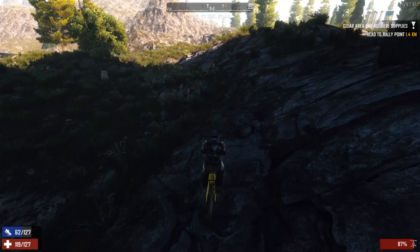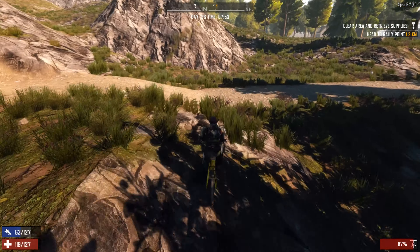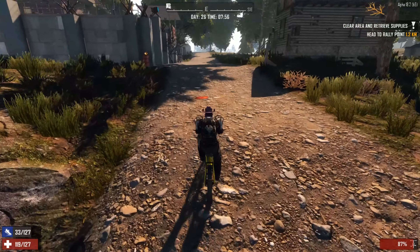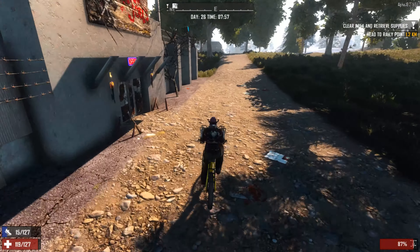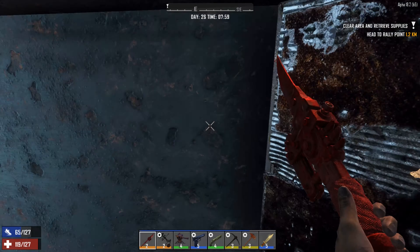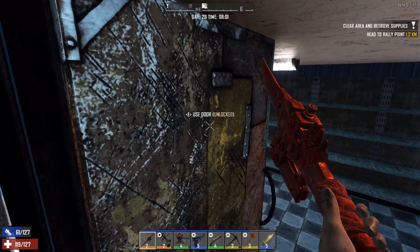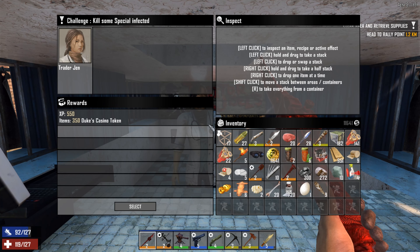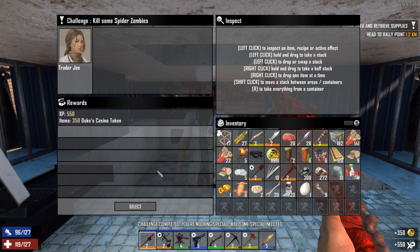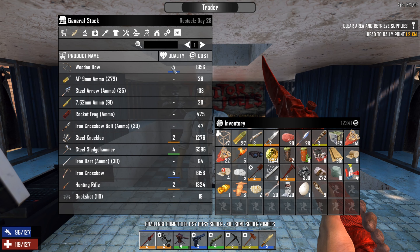Alright, now let's go see what Trader Jin has. Maybe she'll have a minibike. Hello traveler. Hello Jin — I see your man voice isn't fixed yet. And I just did it twice.